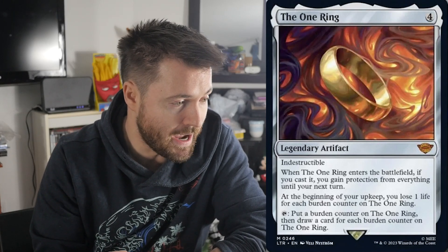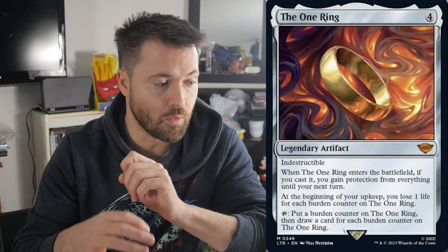Here's the main card that dropped: the One Ring. It's a legendary artifact for four mana and it's indestructible. When the One Ring enters the battlefield, if you cast it, you gain protection from everything until end of turn — huge especially in a multiplayer commander game. At the beginning of your upkeep you lose one life for each burden counter on the One Ring, which makes sense thematically as the longer you wear the ring the more it controls you. You can also tap it to put a burden counter on the One Ring and draw a card for each burden counter on it.